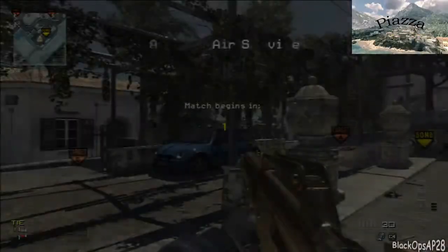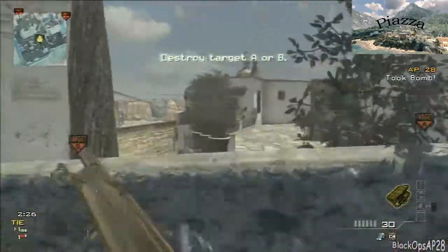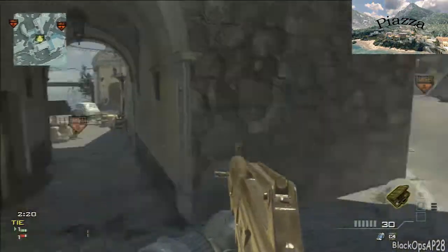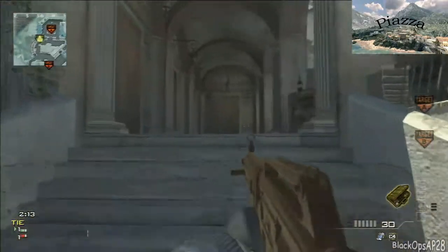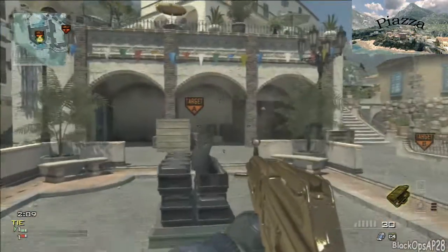Our first map is Piazza, and I'm gonna start with offense rushes first, then defense rushes. You want to come down here — you'll meet guys right down those stairs. Just want to check your corners and kind of flank around to A, looking for all the normal spots people might be hiding in the back there on the left.